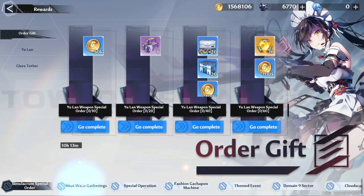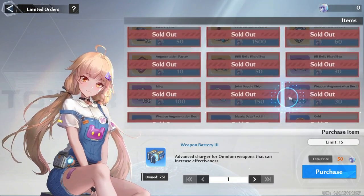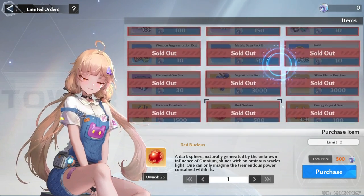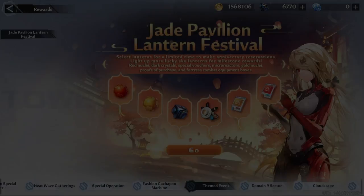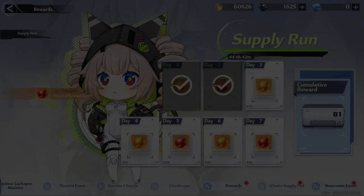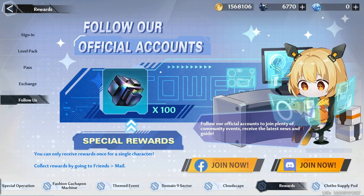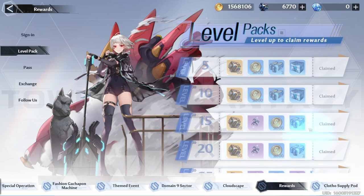Next we have the minigame events where we farm event currency points in exchange for lots of goods. It's a bit grindy and eventually becomes a chore, but there are some events where you can enjoy it with friends. We also get web events from time to time, and there's supply runs where you just have to log in and claim some stuff. Under sign-in on the rewards tab, you can see there's a claimable dark crystal on the 5th day. You can also get dark crystals by following or joining the game's socials, and here is where we type in codes that we get from live streams or content creators. We also have the level pack rewards that we can get when we level up by 5.